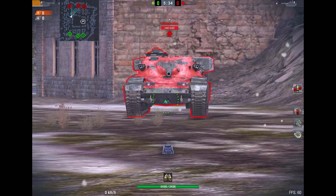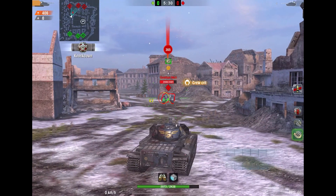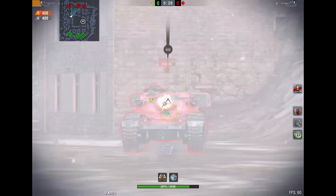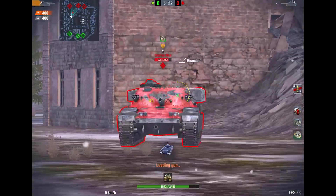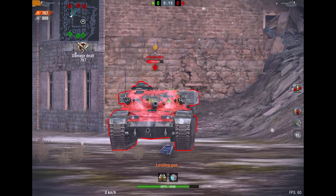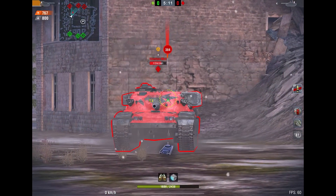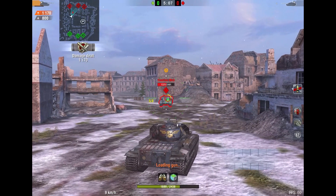First, we're going to be comparing the armor profile of both tanks, and the Chieftain goes first. As you can see, the lower plate is huge and it is a big weak point for the Chieftain. Some people will say the turret is strong, but in my opinion it is very weak — I'm shooting standard AP shells and two out of three shells literally went right through the turret or the mantlet.